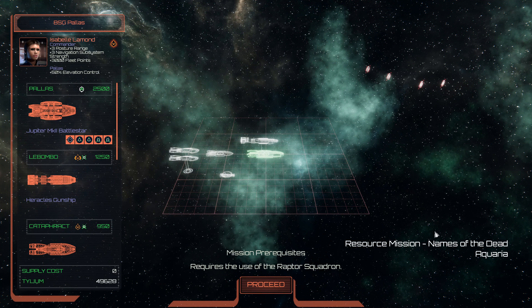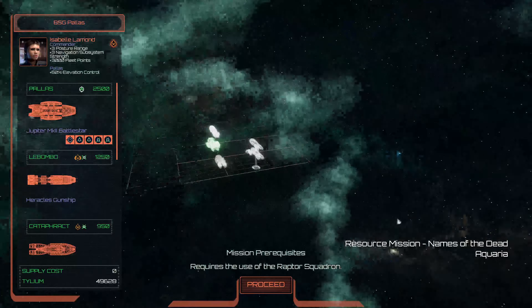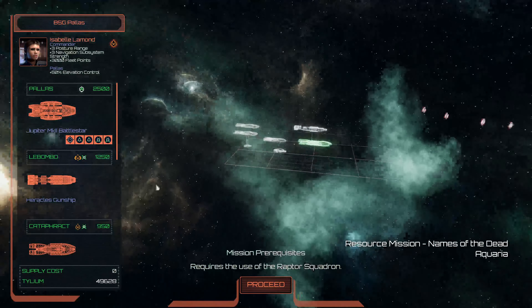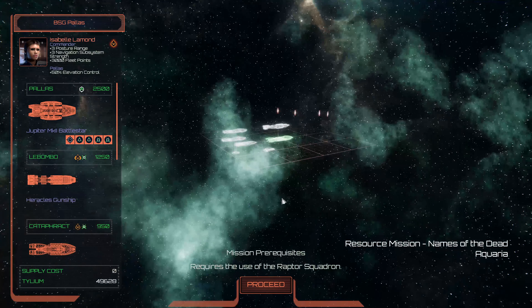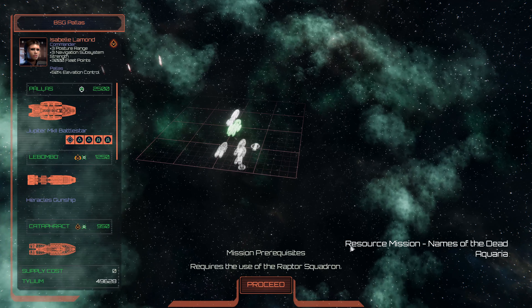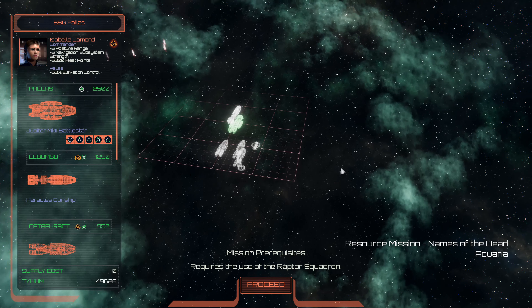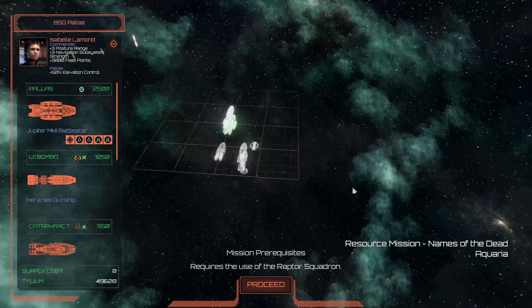Resource mission: Names of the Dead. Oh that's right, that's the one where we got to go to... Only four marks? Interesting. Well, let's try not to blow up the ship we've got to board — that would be the first thing we want to make sure we do.